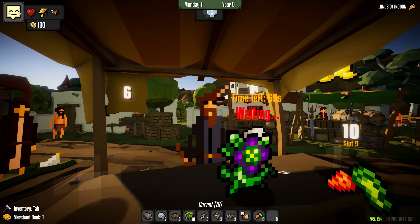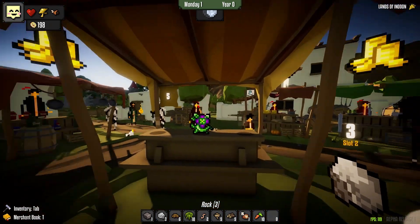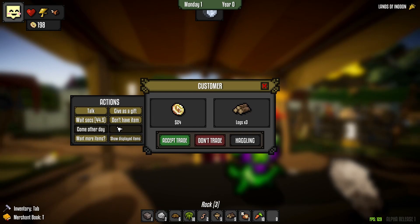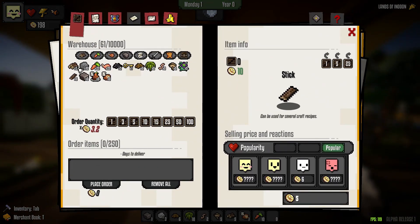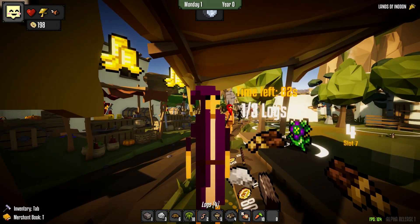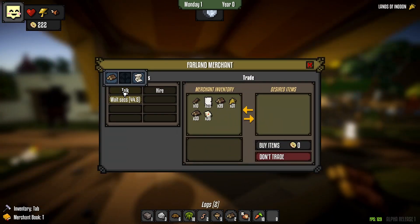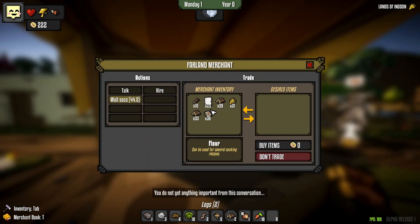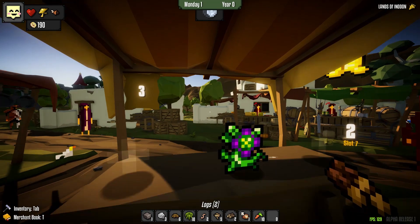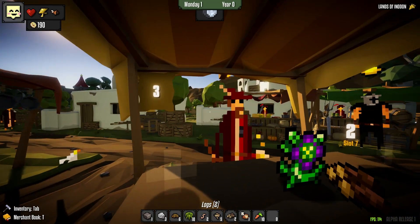A little countdown over here means we have five customers remaining. Those customers do include traveling merchants, so just because you see five doesn't mean that's exactly what you get. I'll accept that log trade to make sure logs can sell at that price. We're going to have to buy some stuff at the end of the day because we need to replenish stock — there's always something to do in this game. I'll buy those logs — that was actually a better price than what I get from my supplier, interesting.